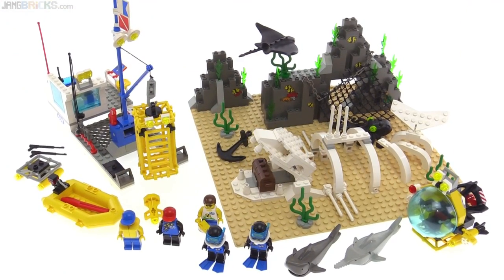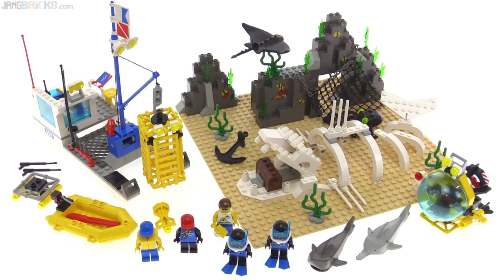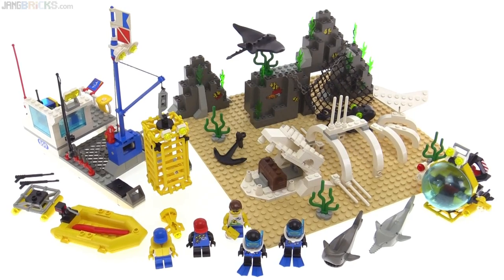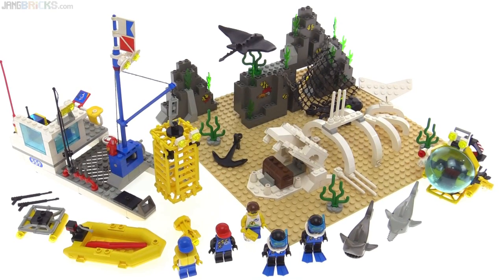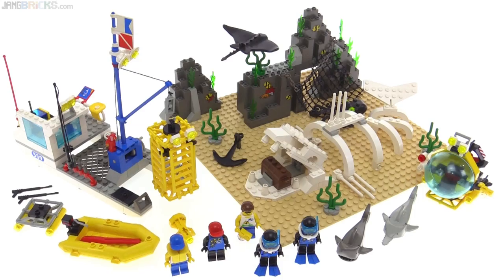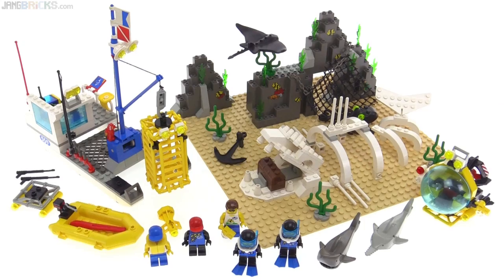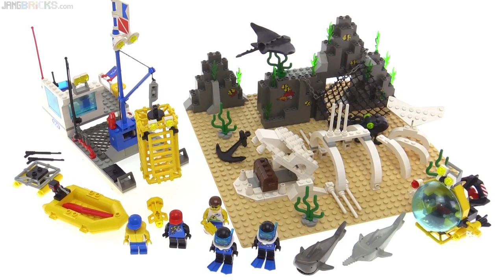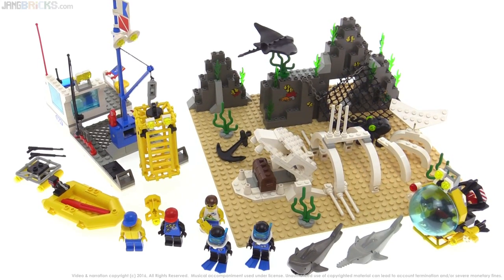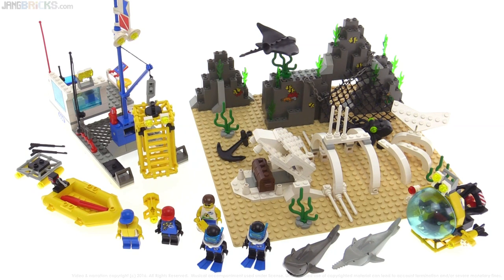The Deep Sea Bounty from 1997 is a pretty nice playset with plenty of figures and many different types of activities above and below the water. I only wish it had come with some form of stand to hold the boat up so you could actually lower the diver, or that the boat floated. I also wish there was a little more deck space to bring up and store the submersible. Otherwise, there's lots of stuff to have fun with and plenty of opportunity to customize your adventure.